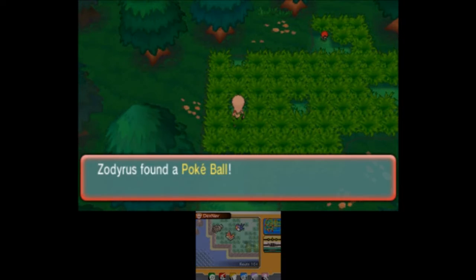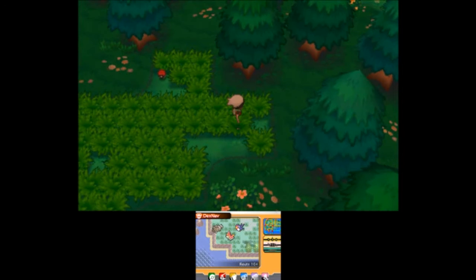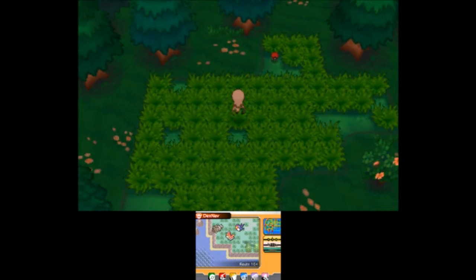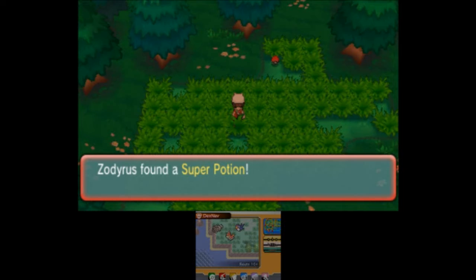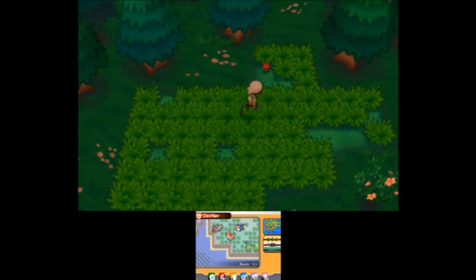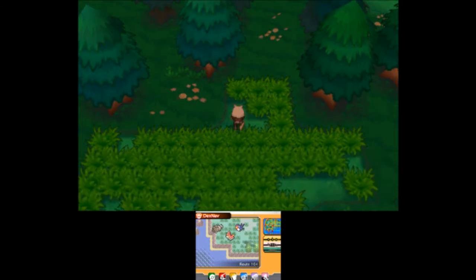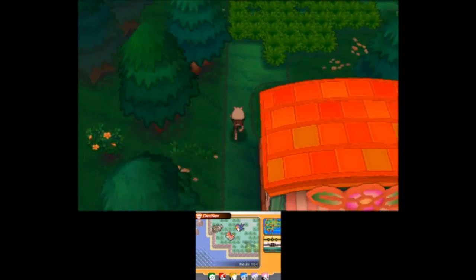I'm going to go ahead and cut through grass here and grab a Pokeball. Pardon any background noise you might hear - my neighbors are being loud again. I'm also going to grab a Super Potion, another Super Potion, and grab this X-Attack. Not exactly a useful item, but I do like using X-Items when it comes to fighting the Elite Four. I think it's kind of fun.